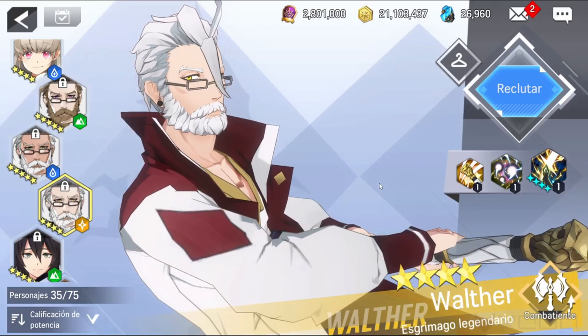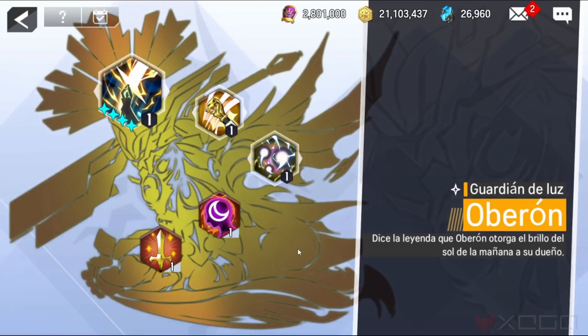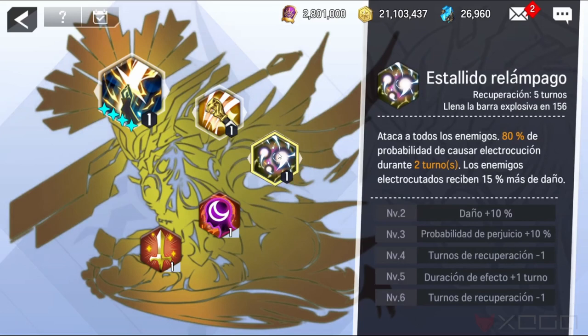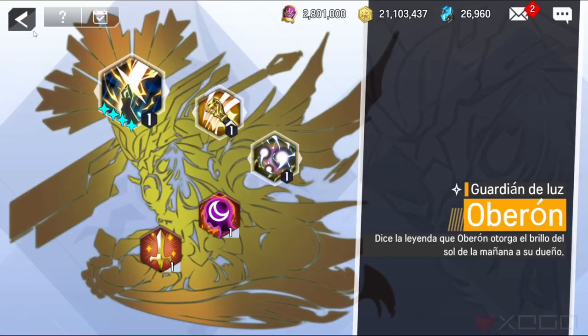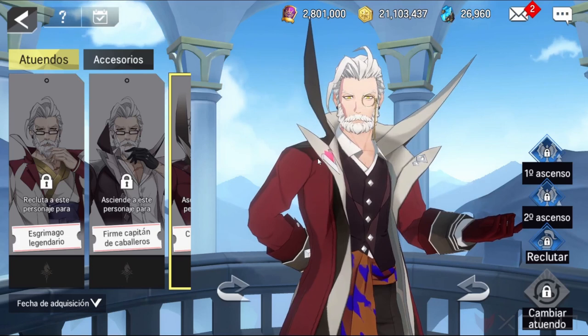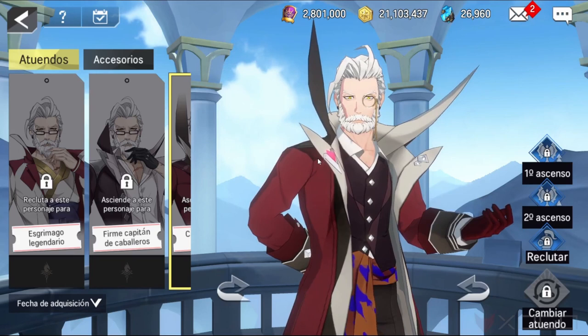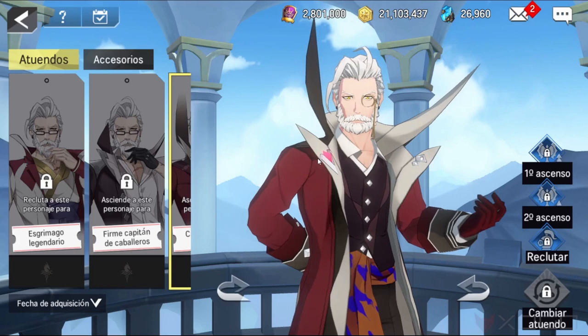Let's check his stats — the best stats to focus on are attack. About his skills, his skills are focused on doing damage, though his second skill brings something interesting and new to the game: electrocution. His first skill is more useful than the rest. About his set, try to use six pieces of the vengeance set, which is not really great, but since his first skill is really good, you can take a little advantage of this set with the counter attack.